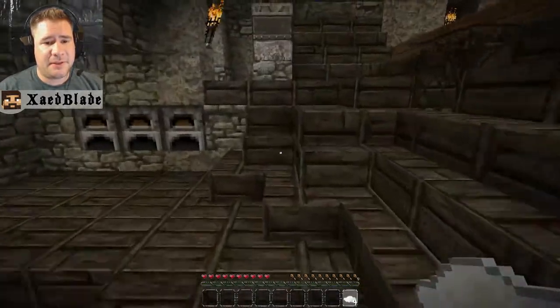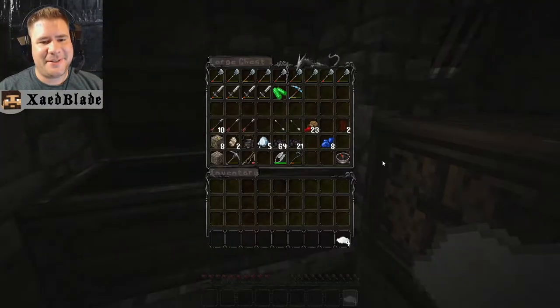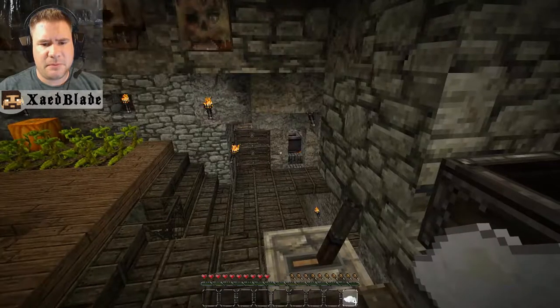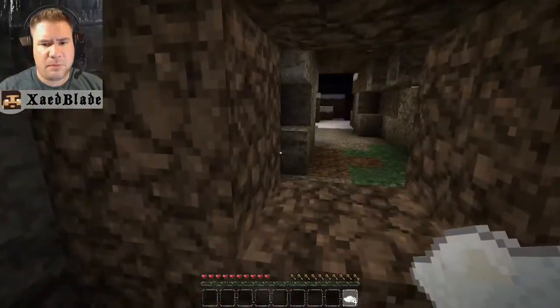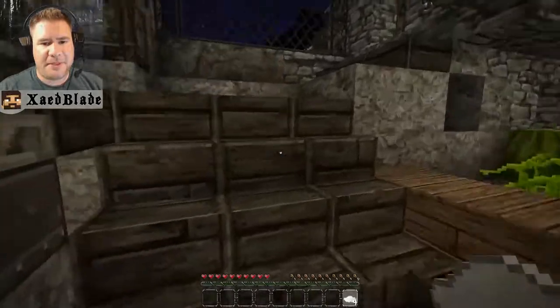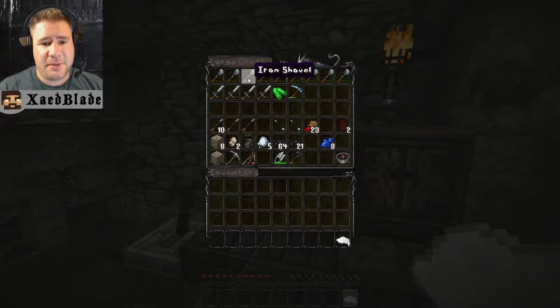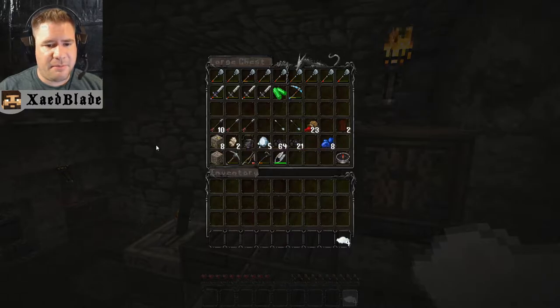I think the one thing they're missing is the poop and the cowhide. It's hard to kill cows at this stage. Maybe that's something I can help them out with — I have expertise on killing cows. They do have tan leather though, so I'm guessing they've killed some cows and found some poop. What they're waiting on is probably just the iron. This is like their treasure chest — look at all this. They obviously keep their diamond pickaxe here.